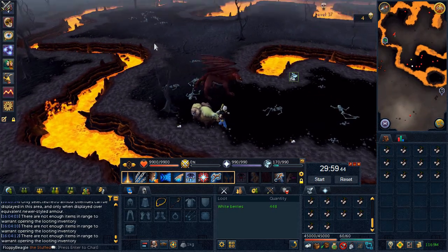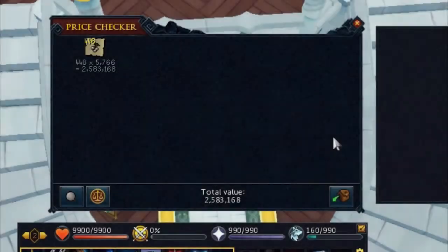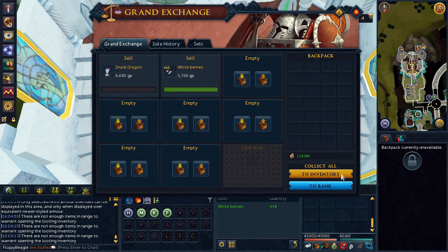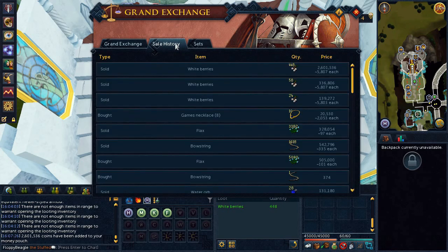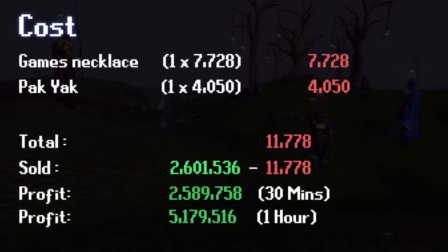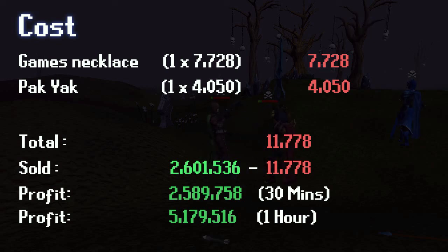With half an hour done, let's check the results. I gathered 444 berries and they sold for 2.6 mil — that's just half an hour, or 5.2 mil for an entire hour at almost no cost. All you need is 54 agility and a games necklace; any beast of burden familiar will of course help. This is definitely how I would try to make my first few million if I had to start fresh.